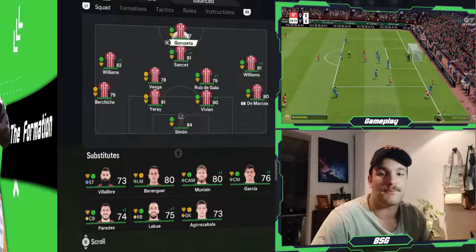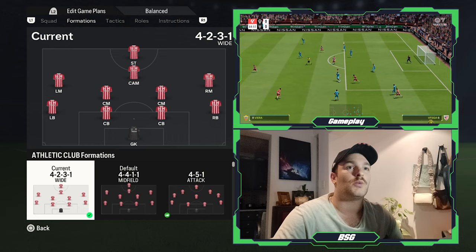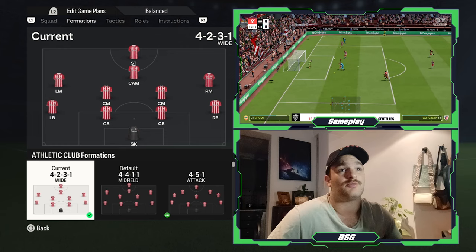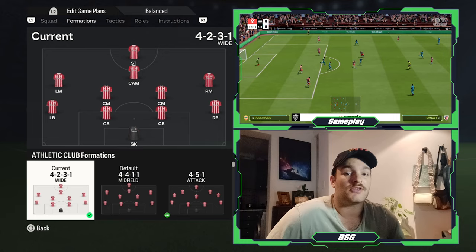Taking a look at the formation at hand, it is a 4-2-3-1 wide and I have tweaked it ever so slightly. I've moved the two central defensive midfielders into the more central midfield area, making them central midfielders opposed to defensive midfielders. Therefore it will be: one goalkeeper, two centre-backs, two full-backs, two central midfielders, one attacking midfielder, two wider midfielders, and one striker.